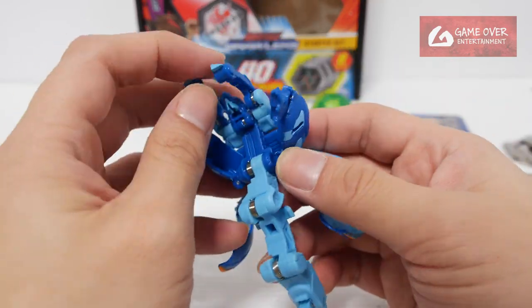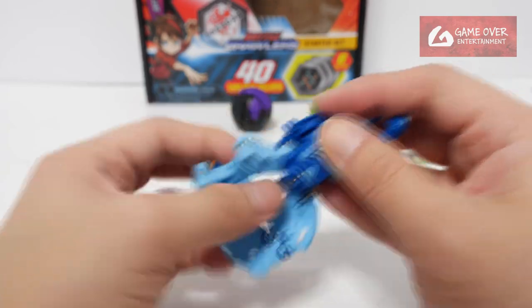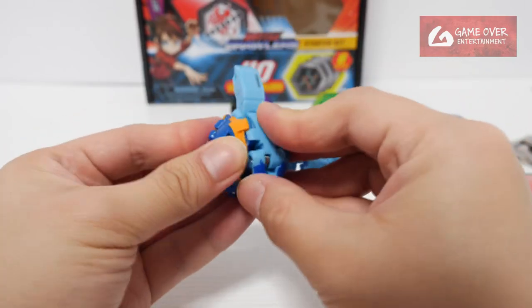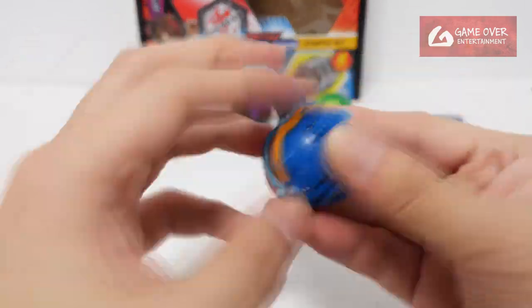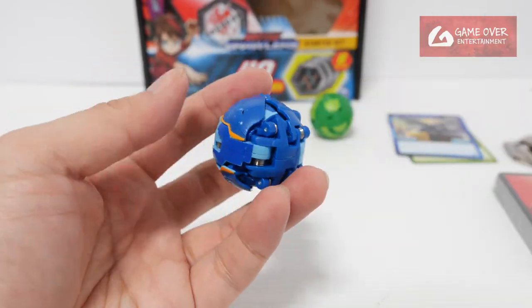So how do we close Garganoid? You push down and lock in each section. Lock in, pull back, lock — things close one by one. Just pull in and lock. It's something like this.